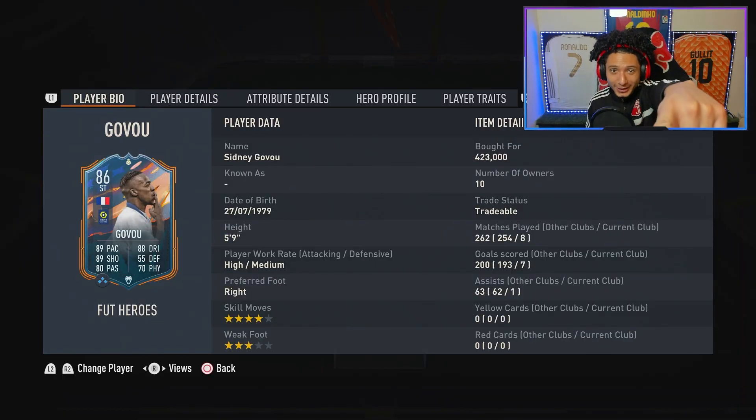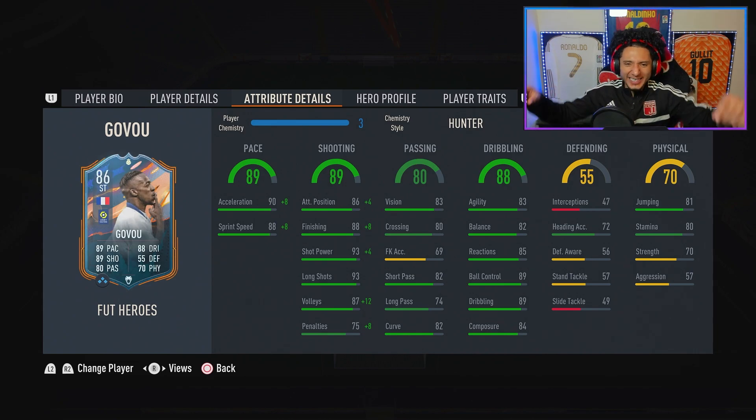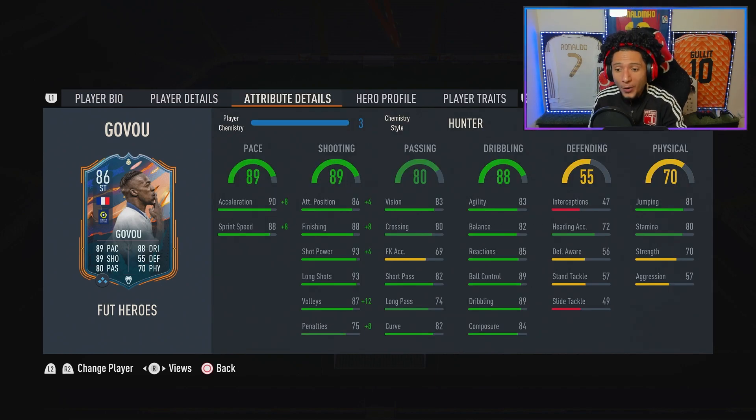If y'all stuck around this long, smash that like button, hit that subscribe button and comment down below for the algorithm — much love. Final verdict for Govou: four games, seven goals, one assist — this is eight games but four of those we gave away as free wins. Strengths: definitely that shooting — even with the left foot, three star weak foot, he was still firing bangers and rockets. Every time he shoots he's got one goal in mind: laser beam, break the net. Pace — I didn't really see much even with the Hunter, and he's not lengthy in next gen, it is what it is. Dribbling felt a little clunky, but he has a stocky build in-game and can bully some players. Final verdict for Govou: 8.1 out of 10 — very solid card, a deadly finisher who offers a lot to your team, but for 400k, I think that's a little too much. Much love, we out of here.